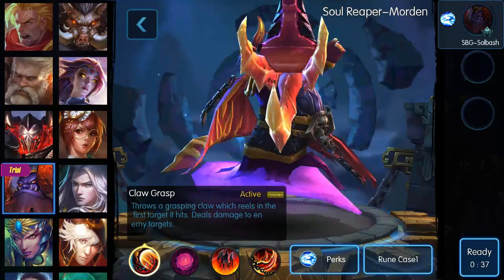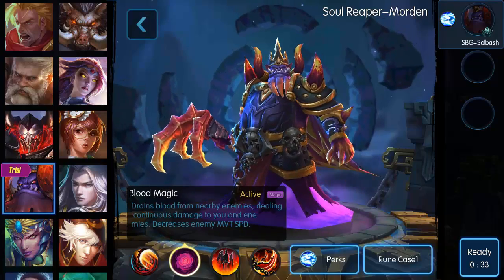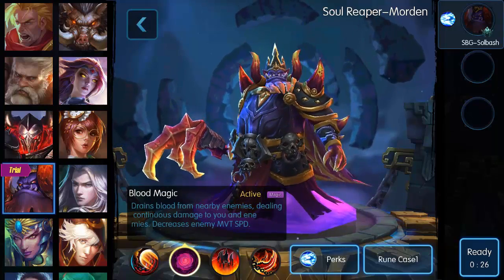His first ability is Claw Grasp, which reels in the first target and deals damage to the enemy. Blood Magic drains blood from nearby enemies, dealing continuous damage to you and the enemies, and it decreases the enemy movement speed.